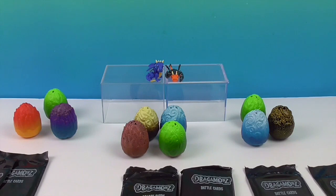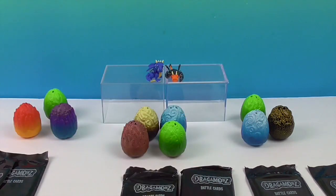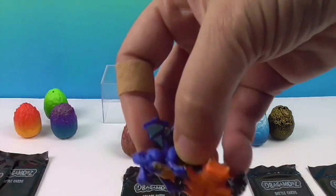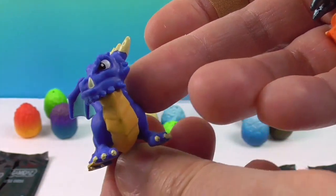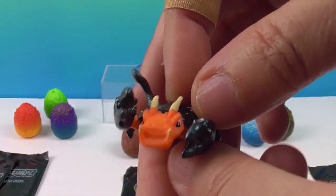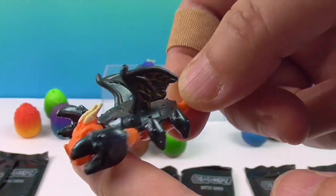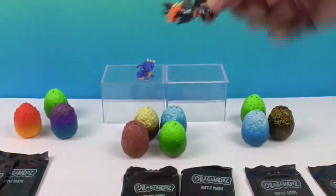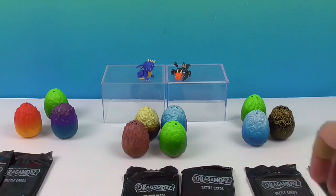Look at all the different colors — this is like Easter meets Dungeons and Dragons! We have three of the same green one and two blue ones, but other than that they're all different species. That pre-opened metallic one is all shiny and armored up with golden wings and pinchers. We're hoping a checklist is somewhere in these packs so we can look them up.